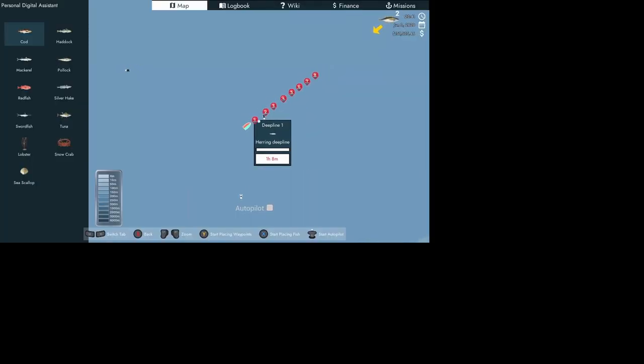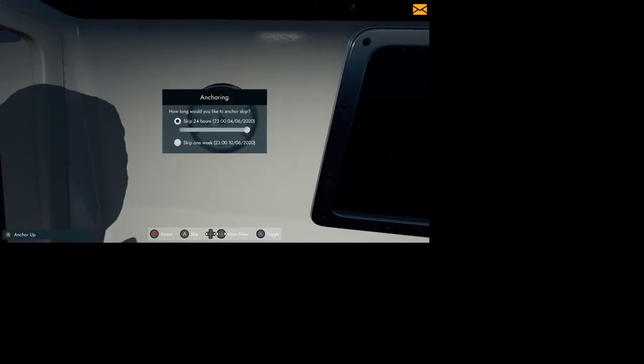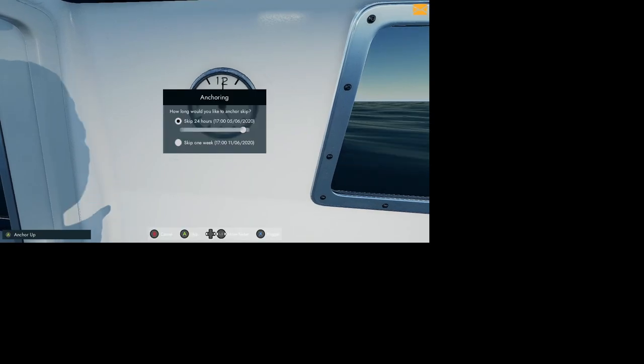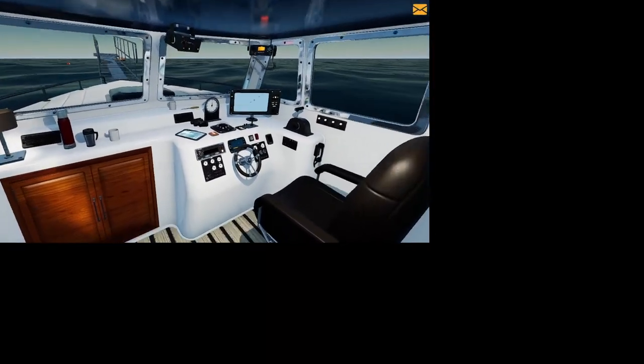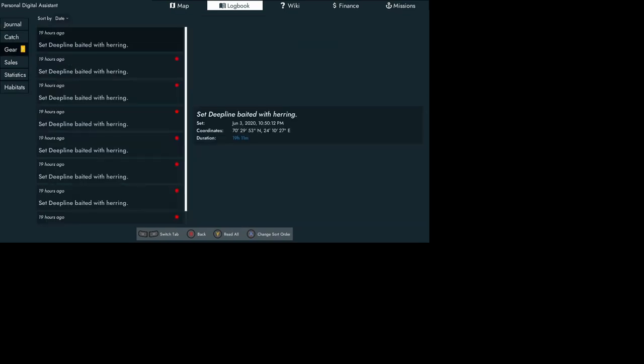Here we are coming up to our first buoy — that line has been sitting for one hour and eight minutes. Get out of the chair and walk over to the clock. We can go up to 24 hours. We're running eight lines so let's do 18 hours — one more hour — now we're at 19 hours and 27 minutes. When you start getting bites, line seven has three fish, line six has three fish, line eight has three fish. That's kind of handy to know what fish you have coming in.